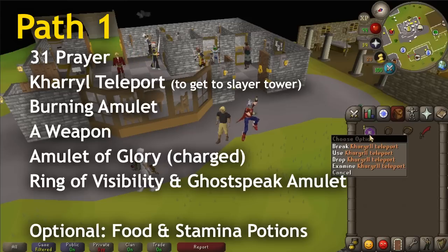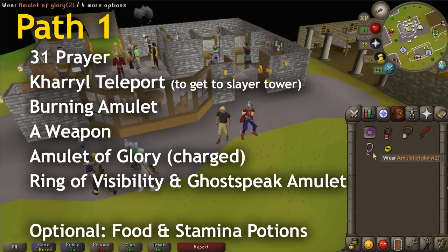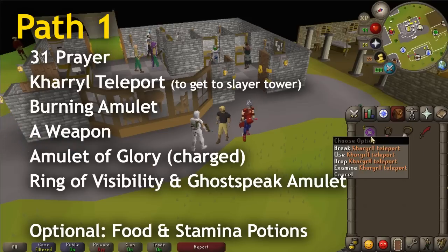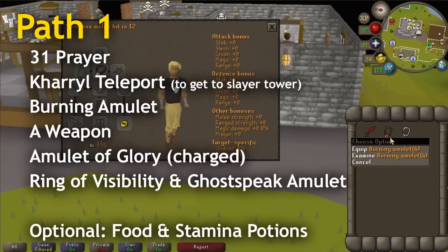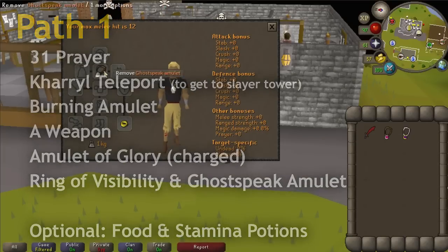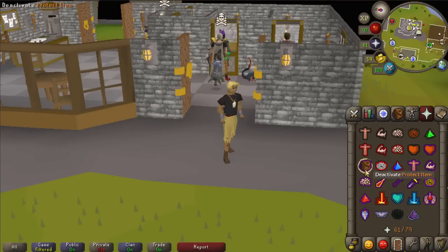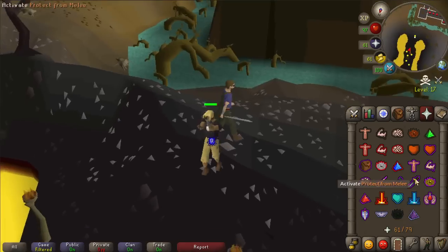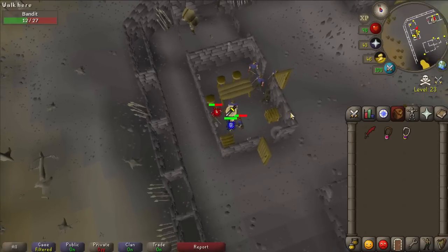For the first pathway you need at least 31 prayer. You'll also need a teleport to the slayer tower — you can take a slayer ring or a Camelot teleport tablet if you've done Desert Treasure, otherwise use someone's house to get there. Withdraw a weapon, your burning amulet, your glory, the ring of visibility, and the ghost speak amulet. Teleport to bandit camp and run north with protect from melee on, and you'll see the ghost standing out in the open.